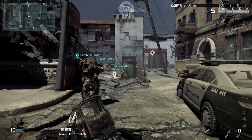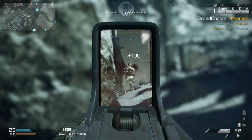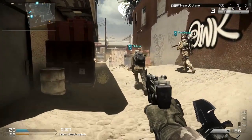This looks like some kind of hybrid scope — it says you can press the stick to toggle the scope. Later in the trailer I'll show you what it looks like when toggled. It's similar to the target finder or millimeter scanner from Black Ops 2.